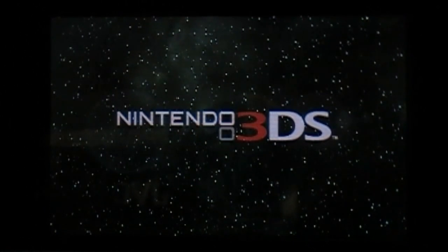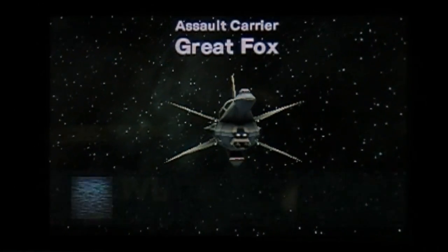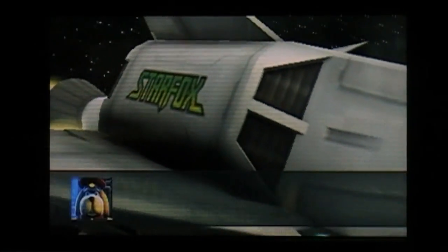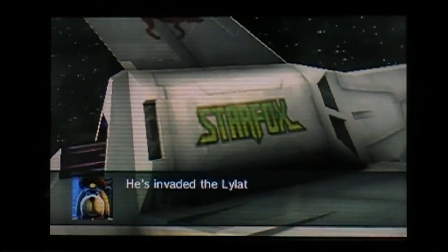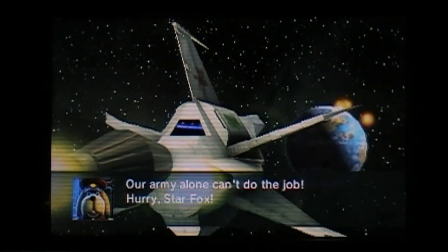This game is a remake of the original N64 game. It has improved graphics, a higher frame rate — 60 frames per second, even in 3D. The voice actors have actually been changed. Andross has declared war, he's invaded the Lylat system and is trying to take over Corneria. Our army alone can't do the job. The soundtrack has also been remastered, unlike Ocarina of Time 3D where they stuck with the same soundtrack.